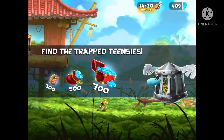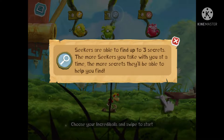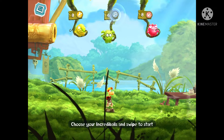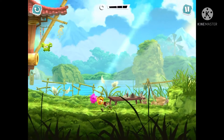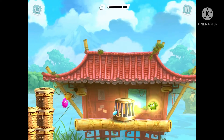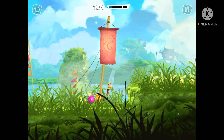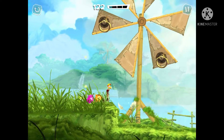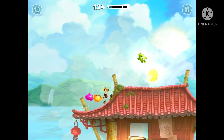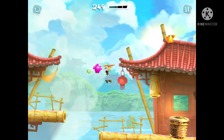This is a mission called Find the Trap Teensy. You want to use these guys, the Seekers. The Seekers can help you find three secrets in one level. He shows me where the Teensy is. So if you're very bad at finding secrets, you can just use these guys and they can help you out. Each of them gives you three secrets, so in one level you can have up to three Seekers — that will reveal about nine secrets in one level. That's the second Seeker, and then that's the third one.